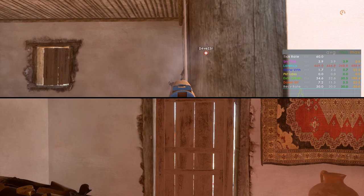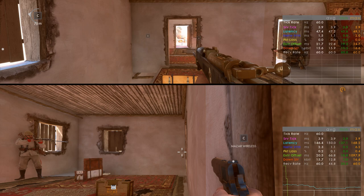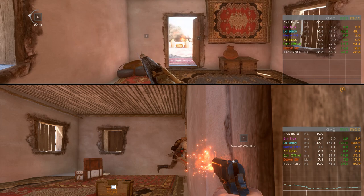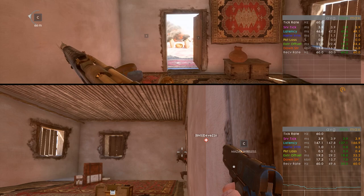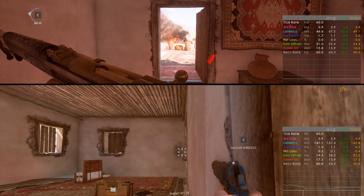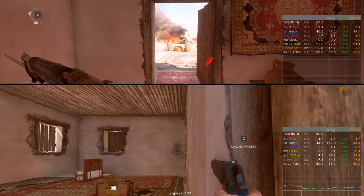Here we have a player with a ping of about 47ms — let's call him player 1 — and then the shooter, player 2, who has a ping of about 147ms. When player 2 fires at player 1, the client of player 2 runs the hit registration, figures out that player 1 has been hit, and sends this information to the server, which runs its own check to confirm the hit. When the server agrees, it sends the hit confirmation back to player 2 and the damage data to player 1. This form of hit registration is called client-side server authoritative.